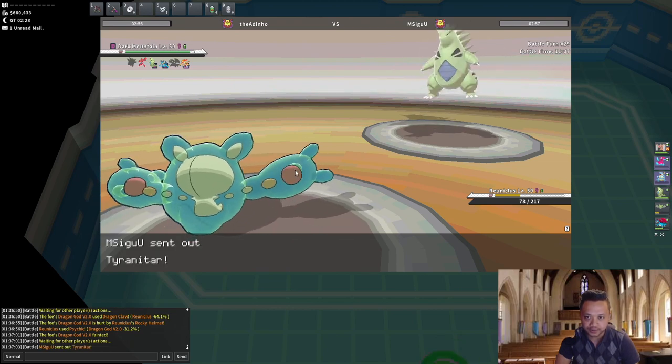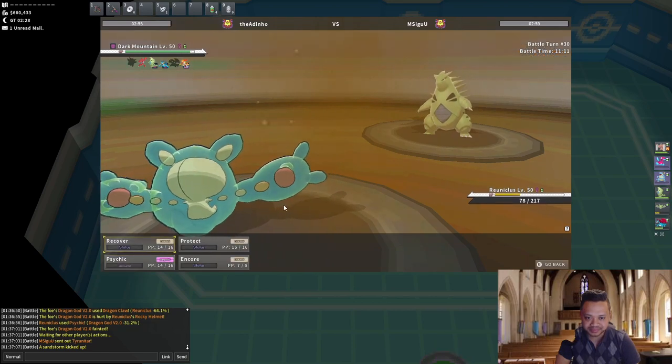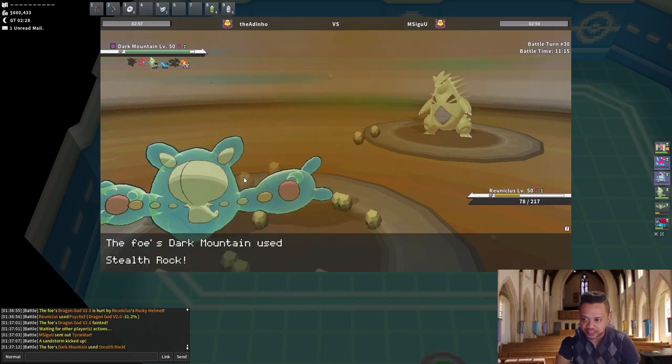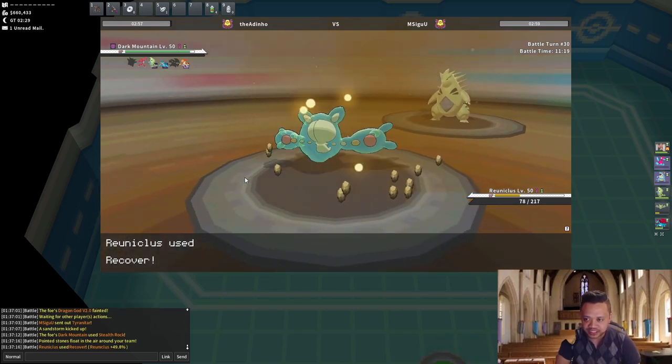He Dragon Dances on my Recover. If I had used Psyshock on that Dragon Claw, Reuniclus would have been super low. Now I have a bit less health than a turn before, but it's still better for me overall. I'm gonna Psyshock now — this does about 60 or so, decent health, and we knock out Salamence. He goes into Tyranitar. I Recover as he goes for Rocks.